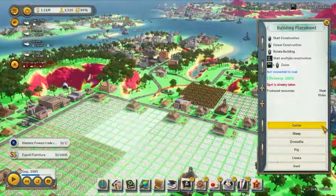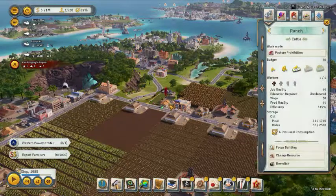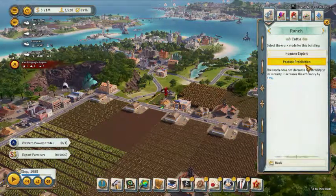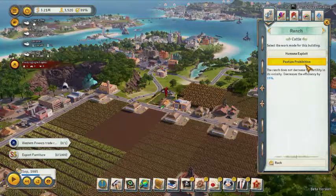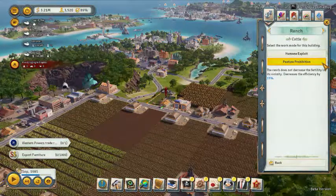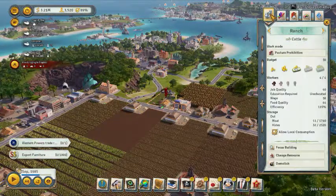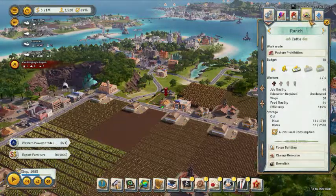I have a cattle ranch right here. The first thing I like to do with cattle is Pasture Prohibition. The ranch has increased fertility in the vicinity but decreased efficiency by 15%. That means you don't have to move your cattle ranch ever — it's going to work forever at a lower percentage rate.